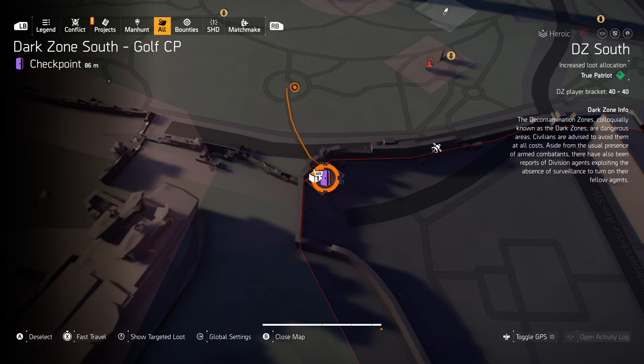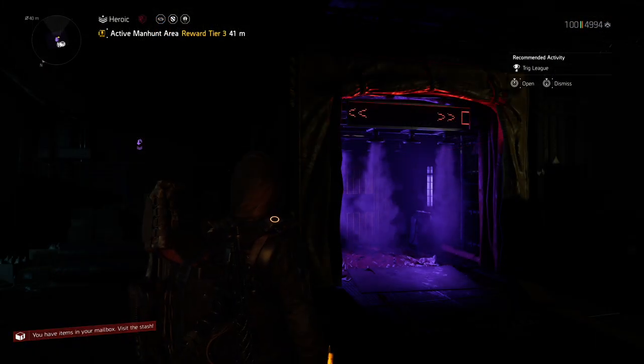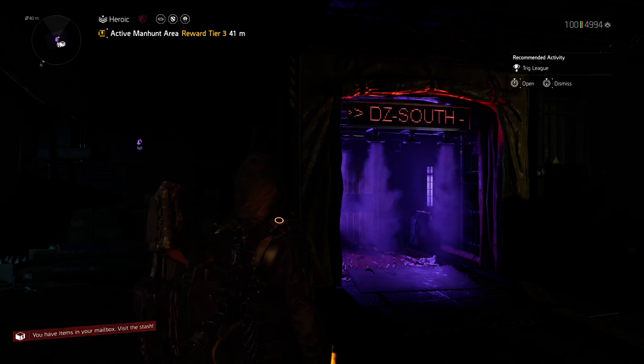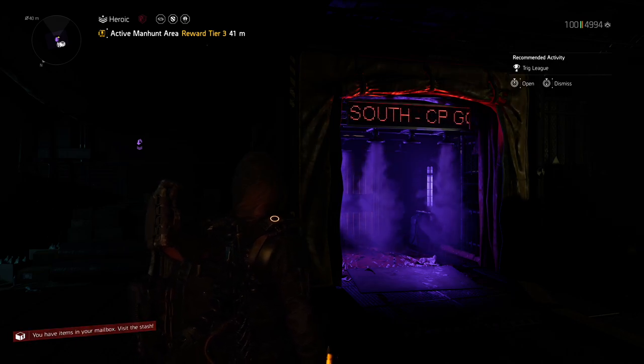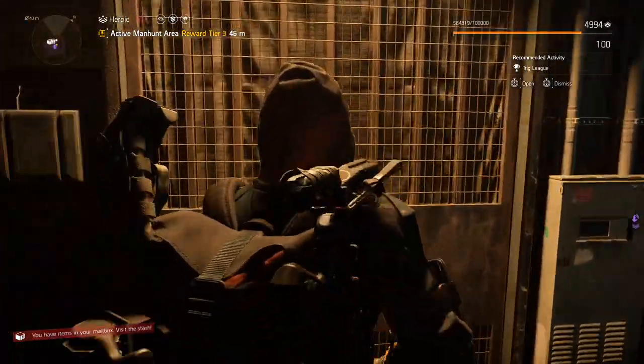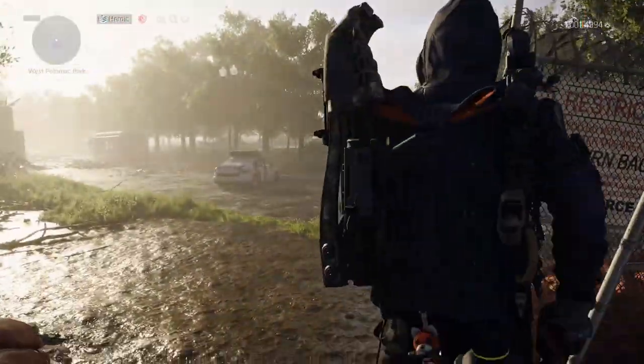But in terms of the best locations where you can find Snitch all the time — for me, DZ Gulf Checkpoint works. Snitch is on your right side. Simply fast travel to this location and go to your right side and you will find him in no time.